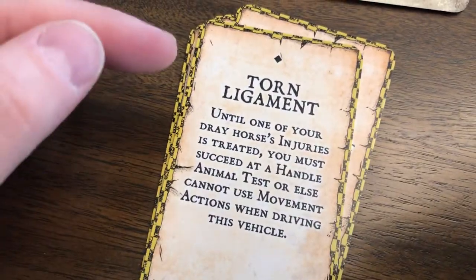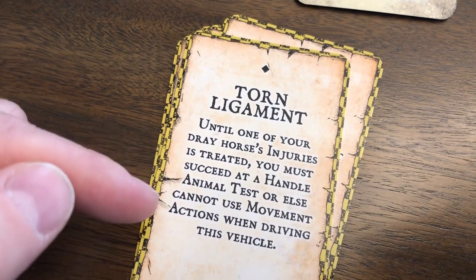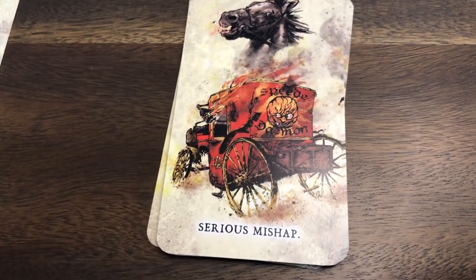Like here - torn ligament. Until one of your dray animal's horse injuries is treated, you must succeed at handle animal tests or else cannot use movement actions when driving this vehicle. So essentially your vehicle and the dray horses that pull it can suffer these mishaps.